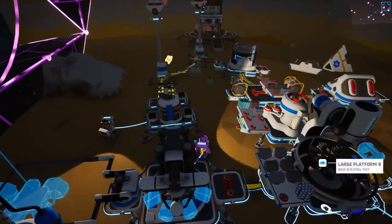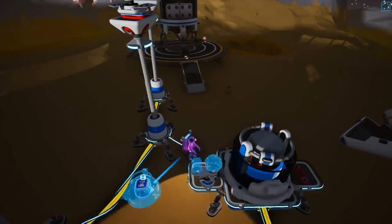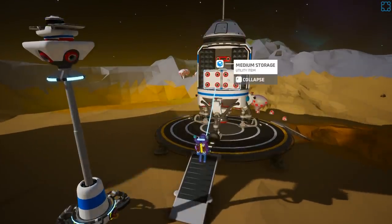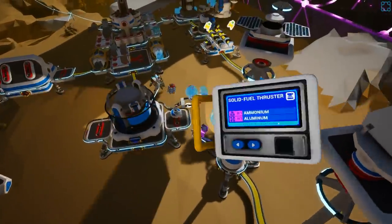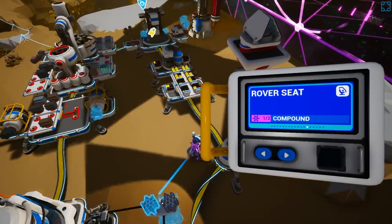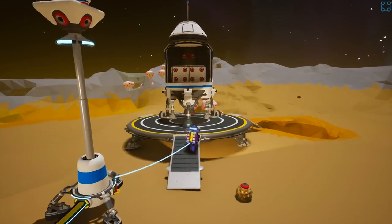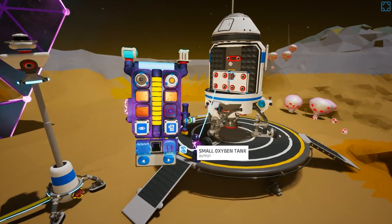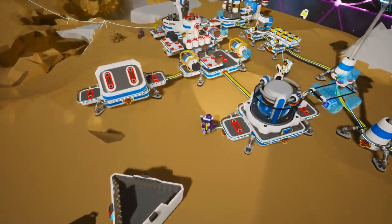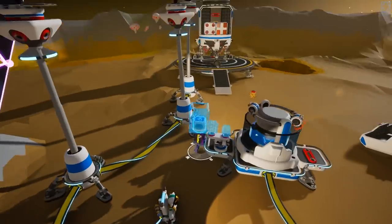Interestingly enough, almost everything I'm working with at this point is with that small printer. We're gonna have at least one storage platform - one medium storage on the ship itself - that can just be filled up with whatever we want. Like, where is the small printer? It's over here. Aluminum - so three aluminum and one compound. Do we have aluminum? Yeah, we should.